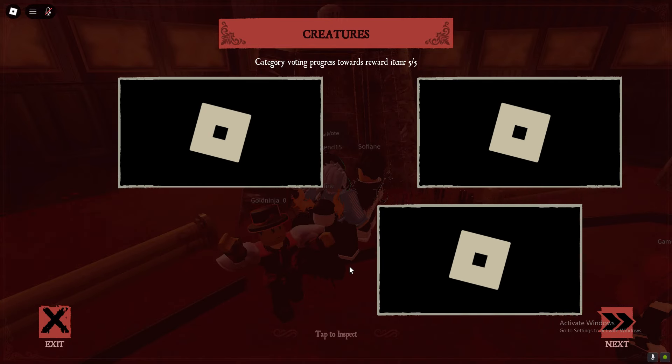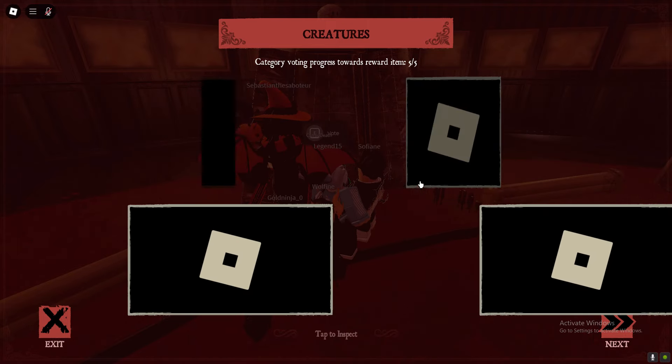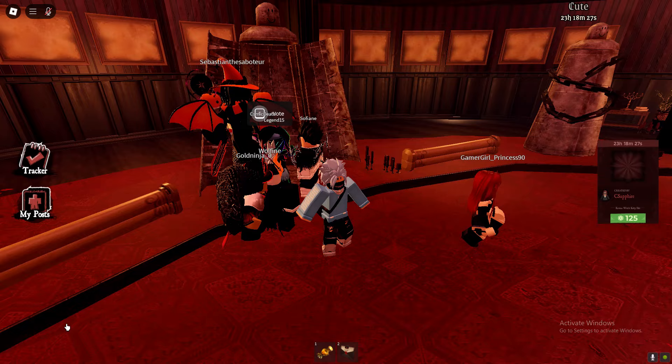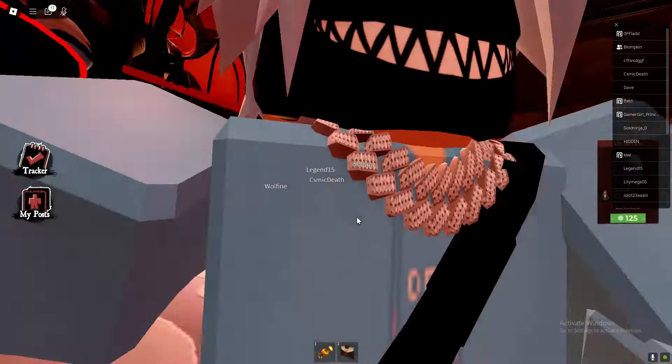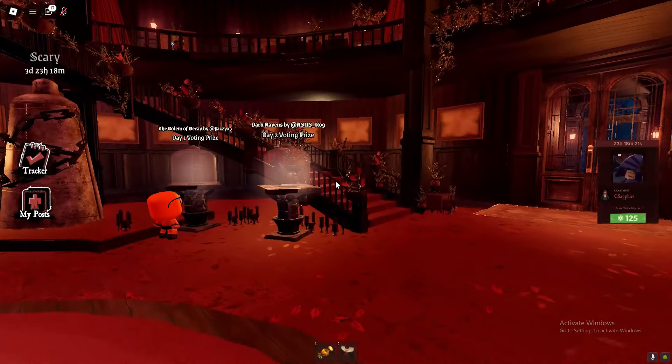I just voted for all of these — I'm pretty sure this is going to be the last one. You just carry on voting. All you need to do is vote for five. We currently got five voted, five out of five. Make sure you vote, and as soon as you do, you should be able to get your reward.